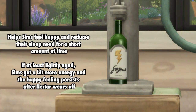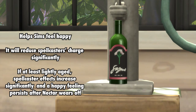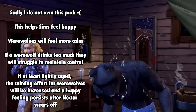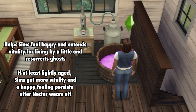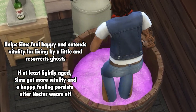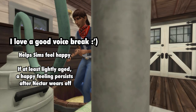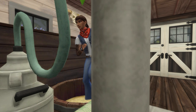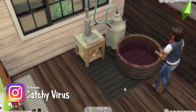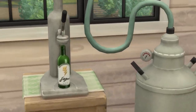At level four, you can make energy nectar with two lemons and one herb — any herb. Plasma nectar with three plasma fruit — this is the nectar only vampires can make. Valerian nectar with three valerian roots — this is the nectar only spellcasters can make. Moon petal nectar with three moon petals — this is the one only werewolves can make. At level five, you can make vitality nectar with one death flower and two spinach leaves, berry nectar with three of any berries, and fruit nectar with three of any fruit. Different nectars give you different moodlets, and if any had specific moodlets, those were shown on screen while I explained the recipe.